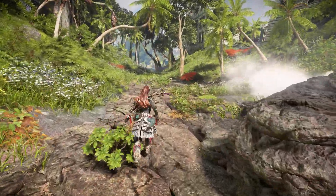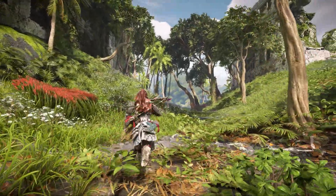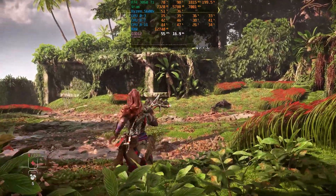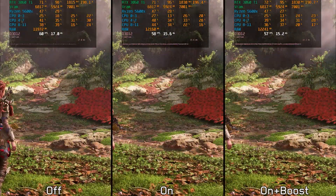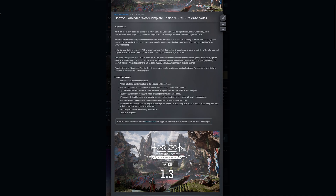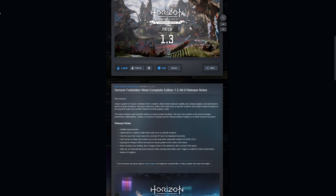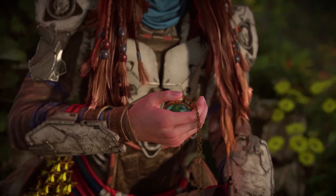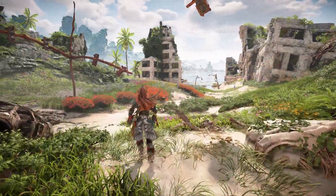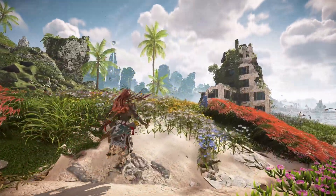Over a month has passed since the release of Horizon Forbidden West on PC. As discussed in my previous video, this PC port was great and showcased commendable aspects, but it wasn't flawless — it still suffered from some issues regarding Nvidia Reflex, XeSS dp4a implementation, and more. Since the release, Guerrilla has been busy rolling out numerous patches and updates aimed at refining the technical aspects of the game. Today I'll compare the launch version and the newest one at the time of this video, which is 1.3.55, to see if there are any improvements regarding performance, VRAM usage, and the aforementioned problems.